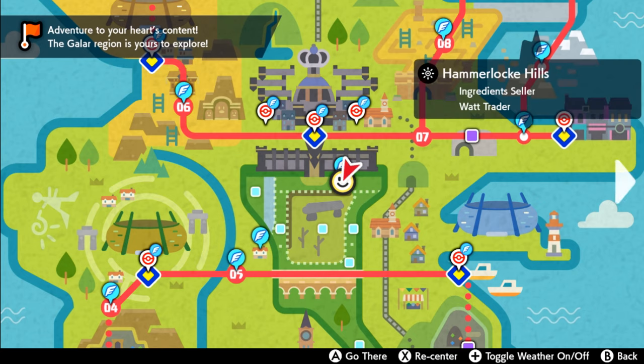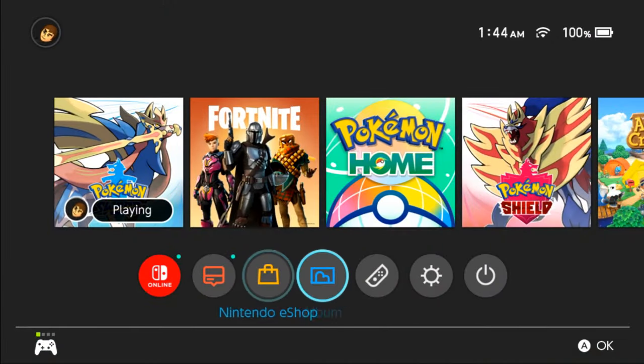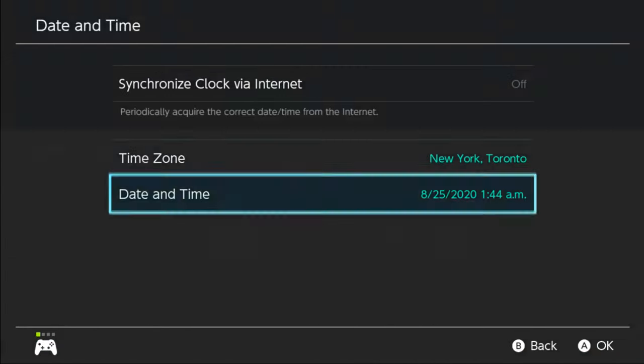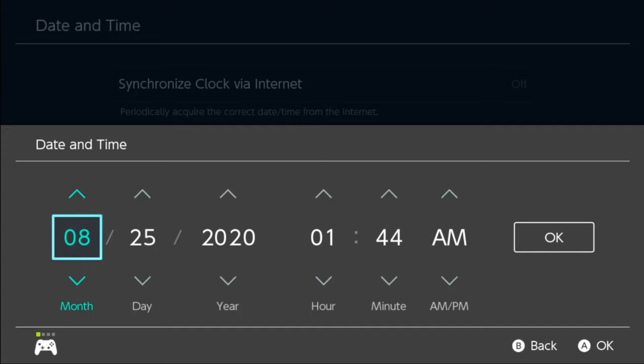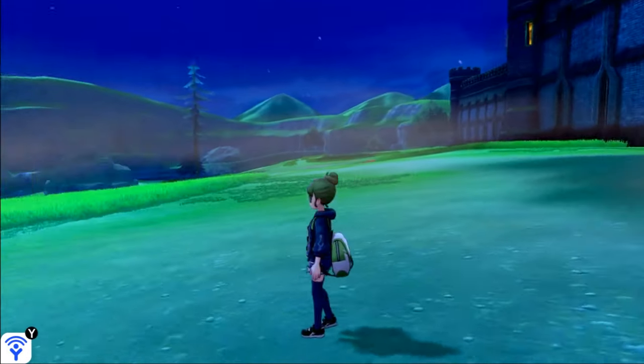We're going to start off today by flying over to Hammerlock Hills in the wild area. You're going to need the weather in the Lake of Outrage to be harsh sun, so to do that we're going to go to our Switch system settings and change the date to August 25, 2020. Go back to Sword once you've done that, and again we're flying to Hammerlock Hills with the city of Hammerlock behind us.